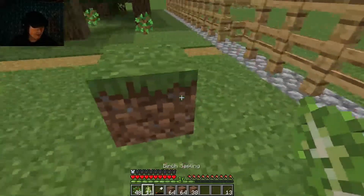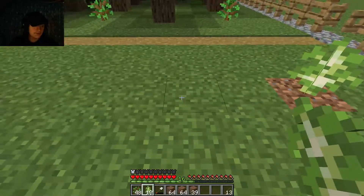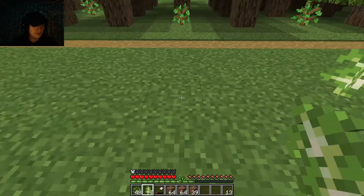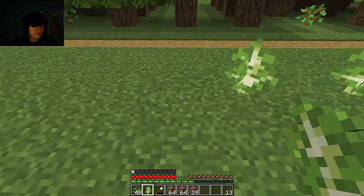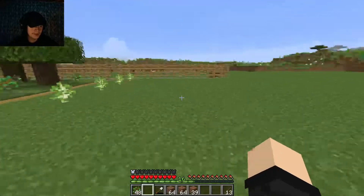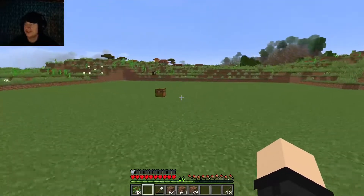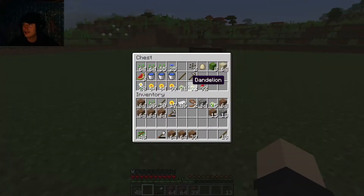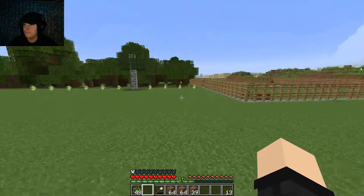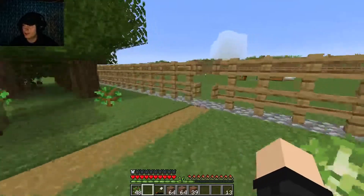Now let's get my birch saplings planted. There's one. Now I got 11 birch saplings planted. I wonder if I have any more saplings over here. I don't, but I do have some seeds, some flowers, a chicken egg - I might plant more. Got some watermelon, and now I just need pumpkins and I need a beehive.